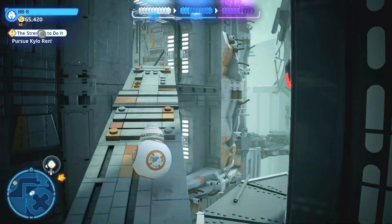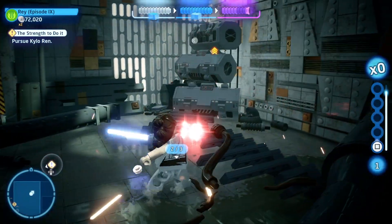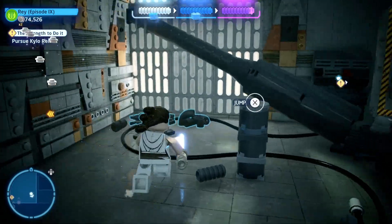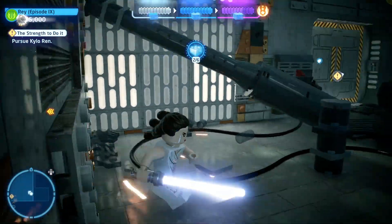You'll find another one up this ramp, and when you get to the top and head down into the area below, you'll find it just in the right-hand corner. You'll also find lots of things to destroy in this area, which should help you pick up the studs for the True Jedi.